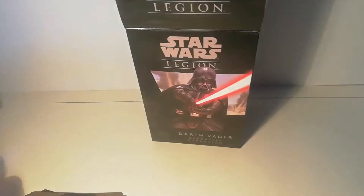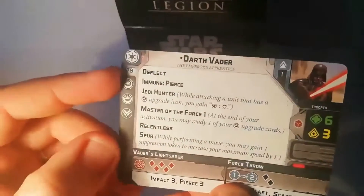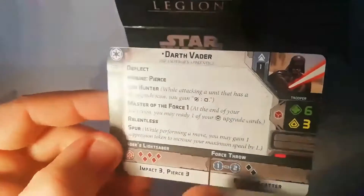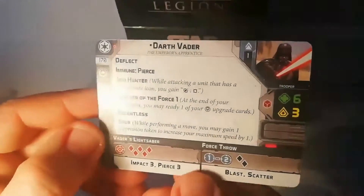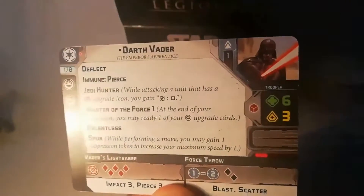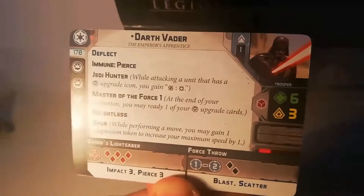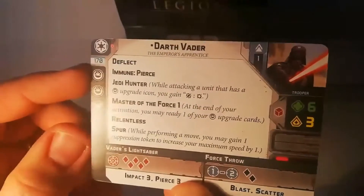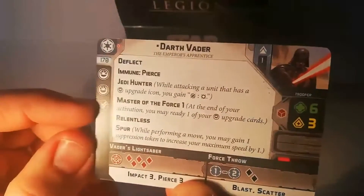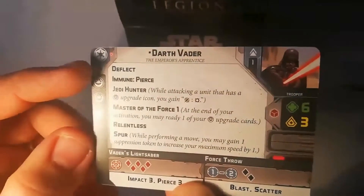Starting with his unit card — this is of course an operative, so there is a massive drop in his points. One thing to point out: this is Darth Vader, the Emperor's Apprentice, so bear in mind this is a less powerful version than the Vader in the core box. Don't let 'less powerful' fool you though — this guy is going to wreck the place. He's got two force powers and one training upgrade slot.